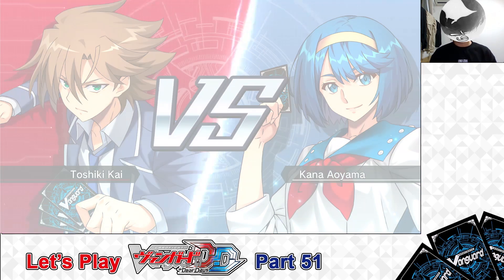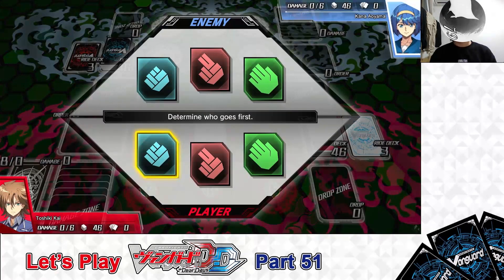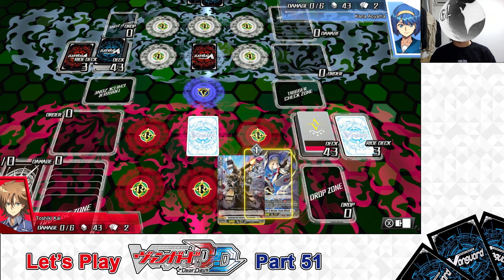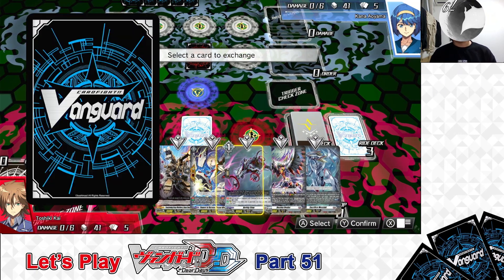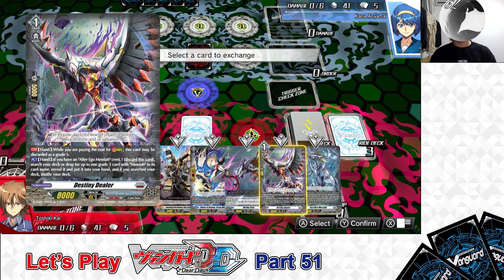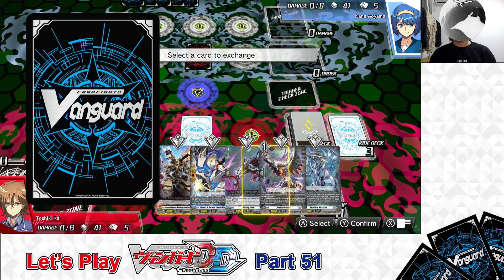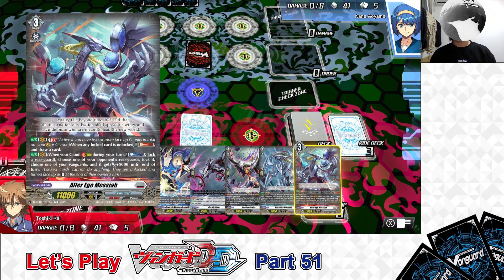Here we are in the fight. We decide who goes first — Rock, Paper, Scissors: Rock to Rock, one more time — Rock to Paper. I lose, going second. Drawing our starting hands: a front trigger, a perfect guard, a Herbic Claw, a Destiny Dealer, and a Sacrifice Messiah — not a bad starting hand. Holding all normal units and redrawing the trigger. I drew Alter Ego Messiah.